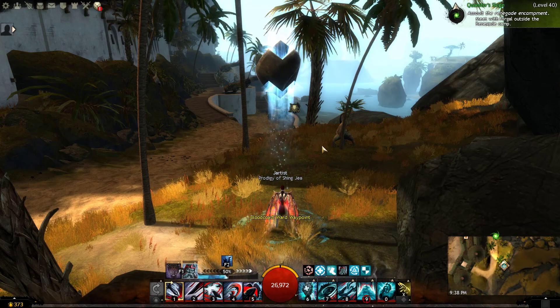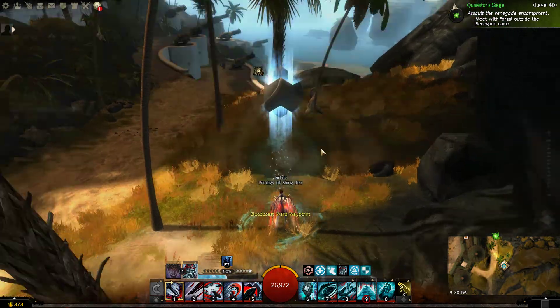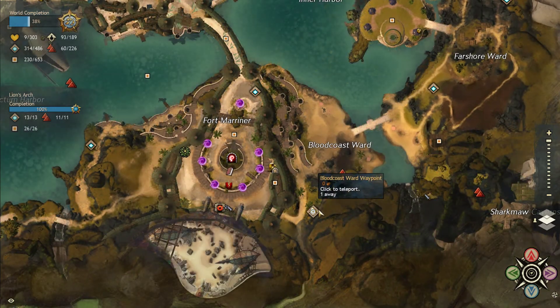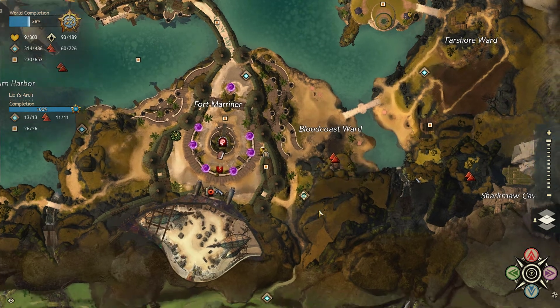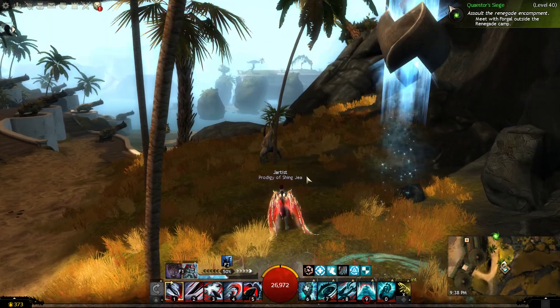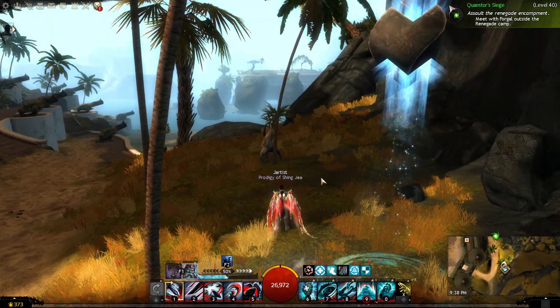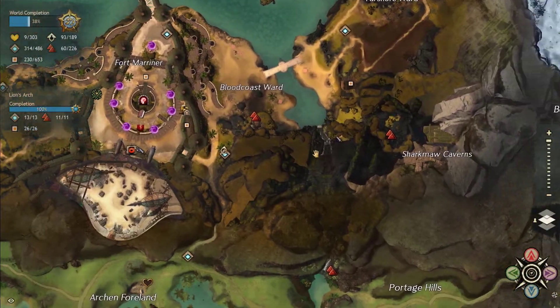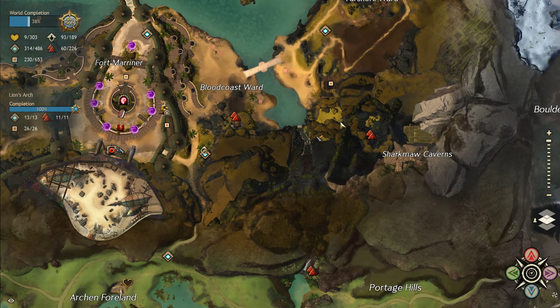Hello everybody, this is Jardis, and in today's video I'm lounging around in beautiful Lion's Arch. I'm over here at the Blood Coast Ward Waypoint, and in today's video I'm going to show you how to use a Springer, a Raptor, and the Bond of Faith ability in order to get to the back entrance of the Sharkmaw Caverns jumping puzzle.